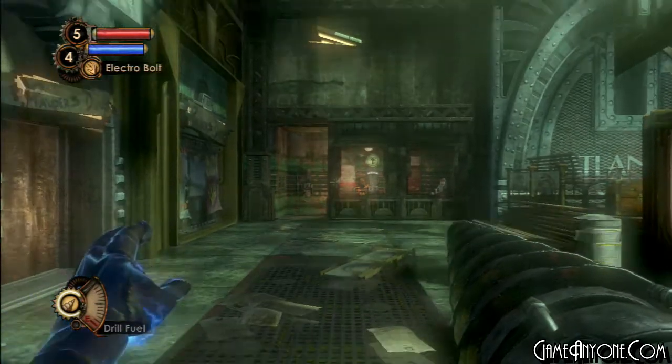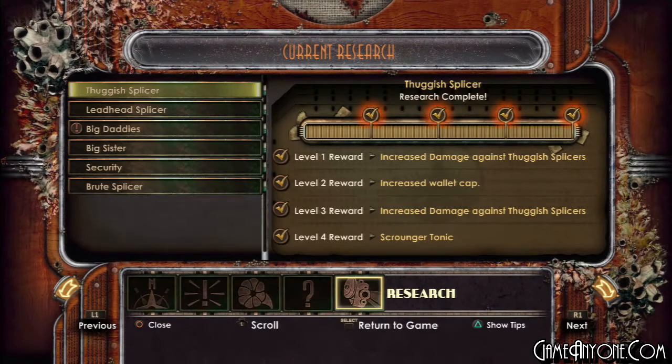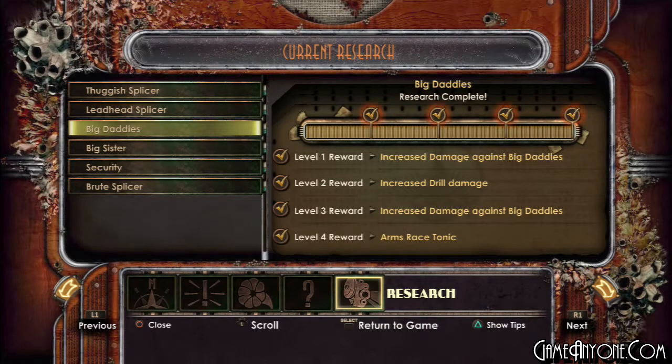I probably explained that in the post-commentary. Anyway, off-screen I did quite a few things. I ended up grinding quite a bit of money, but I also fully researched up the Big Daddies, so that I could get the Arms Race tonic.